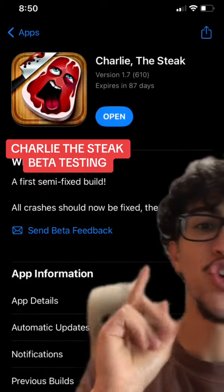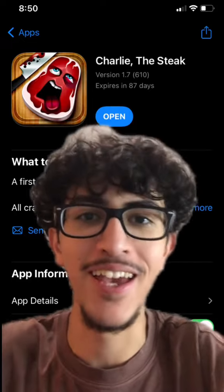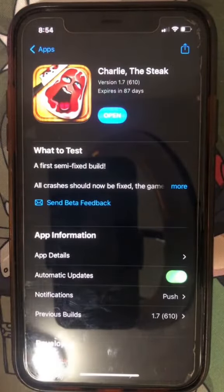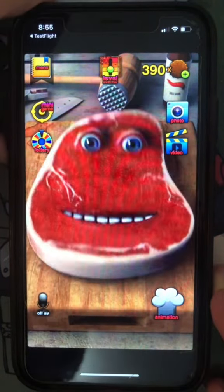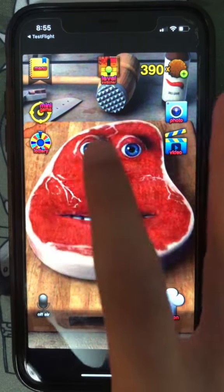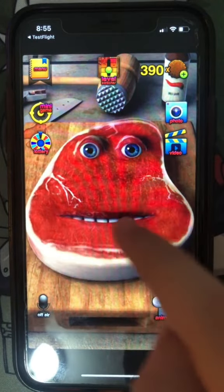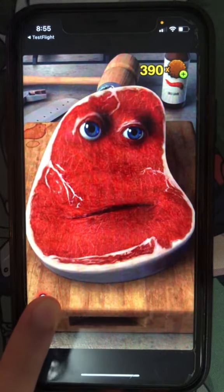I got early access to test Charlie the Steak before its release, so here's some never-before-seen gameplay. As you can see, if I just open this TestFlight app, you can see that I have Charlie the Steak. Let's open it and go through it. We're all used to our friend Charlie's face, but the animations look a little higher quality than before, and the microphone works just fine.